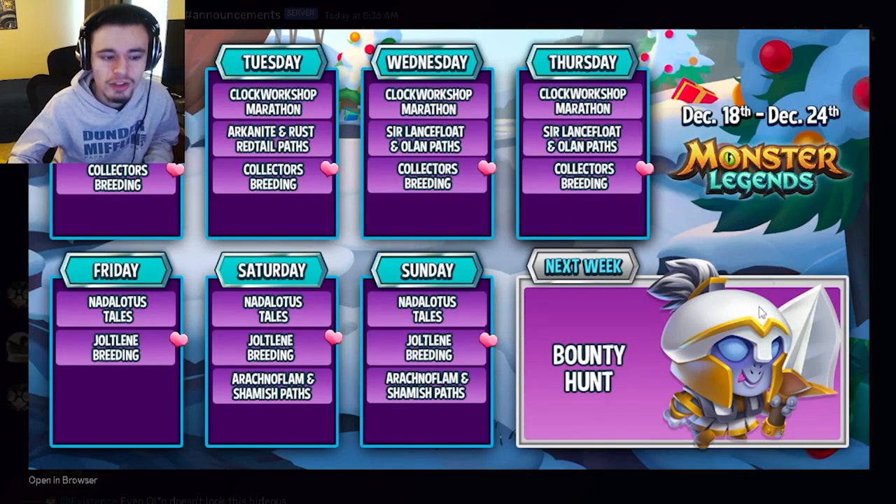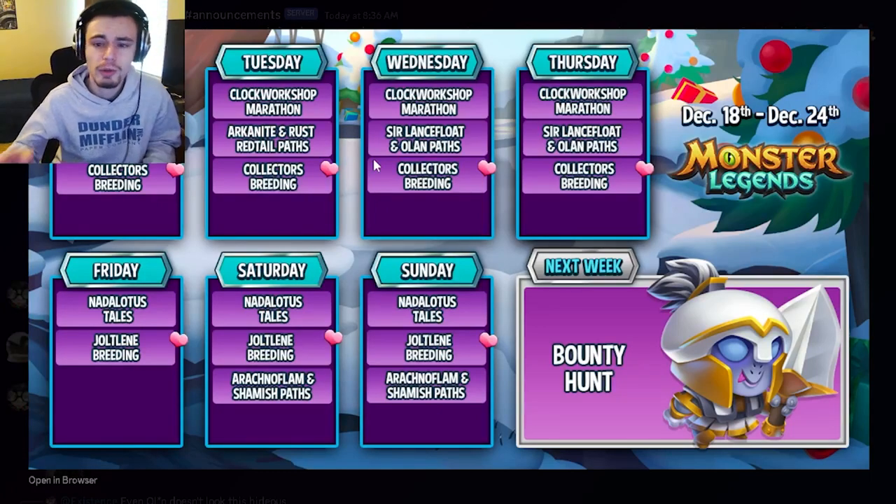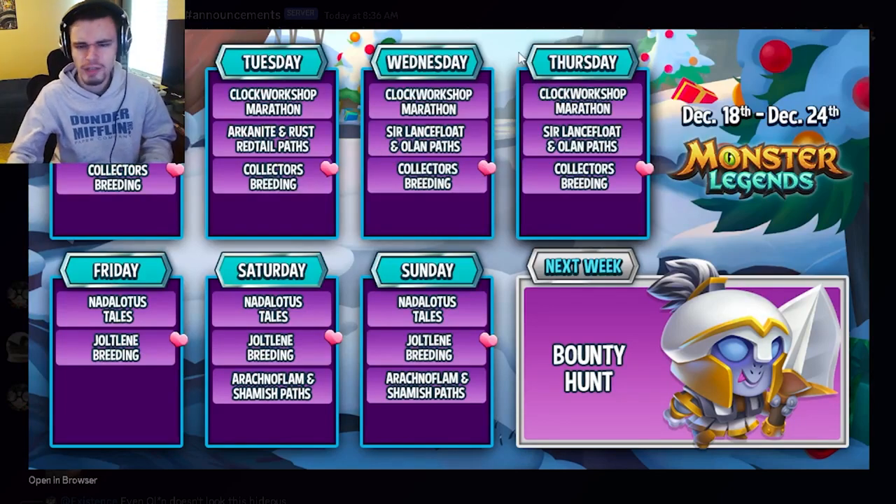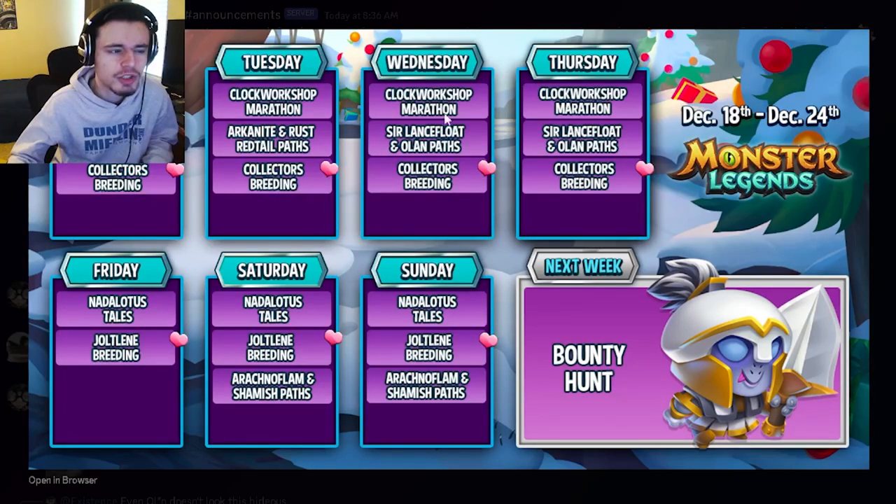Now let's move into this week's events. Monday and Tuesday are both exactly the same, and Wednesday and Thursday are also pretty similar — they just have different paths, but they all have the Clockwork Marathon and the Collector's Breeding. Both are great events to do. The Clockwork Marathon will give you a brand new mythic, and the Collector's Breeding will give you some other mythics completely free, so definitely make sure to do both.